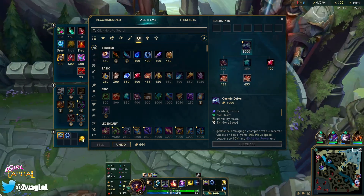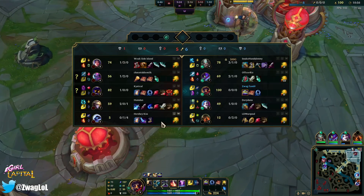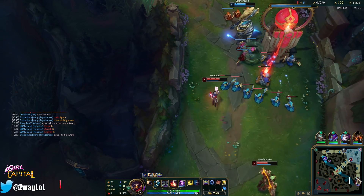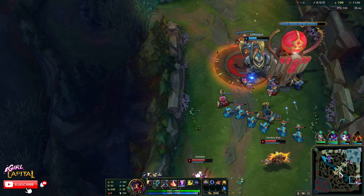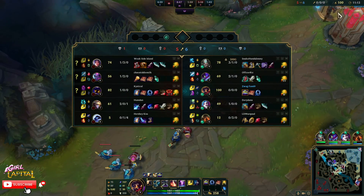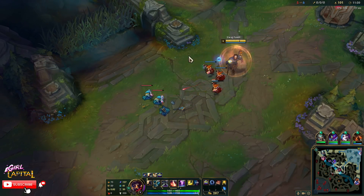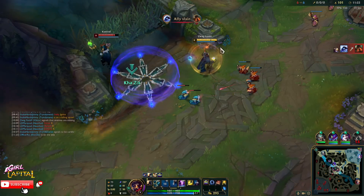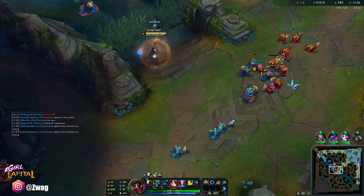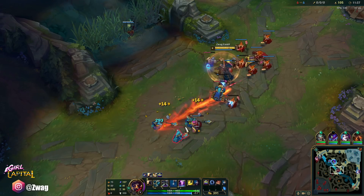Let's try Cosmic Drive second — I haven't really built it much this season, but now I feel safe. I have a Malzahar passive, a shield that makes me take 75% reduced damage for 1.5 seconds after taking damage. Saving my laser for Veigar to show. Kha'zix is here — he got a really good cage there, I didn't want to just ult and flash because if he flashed over the wall I'd burn everything for nothing.